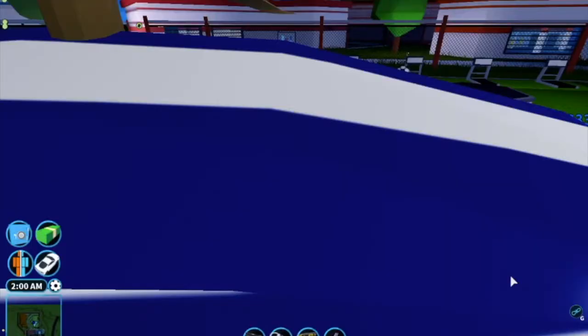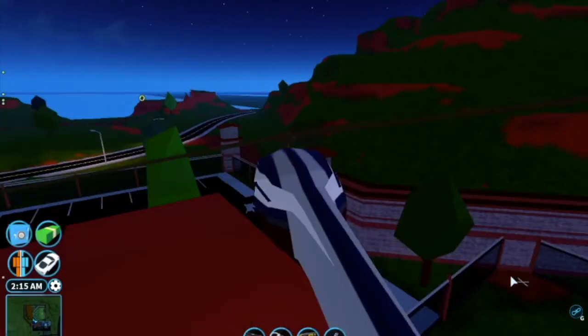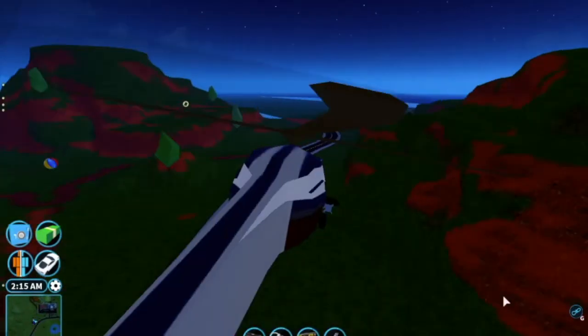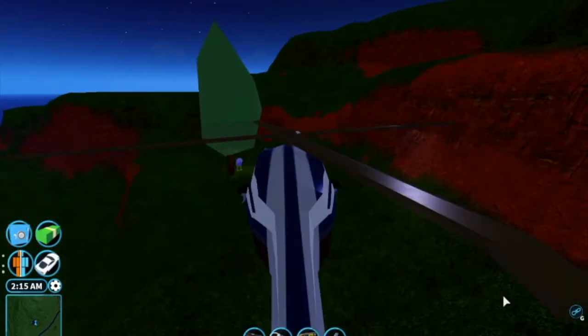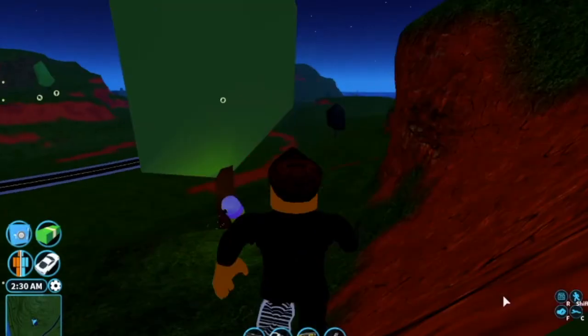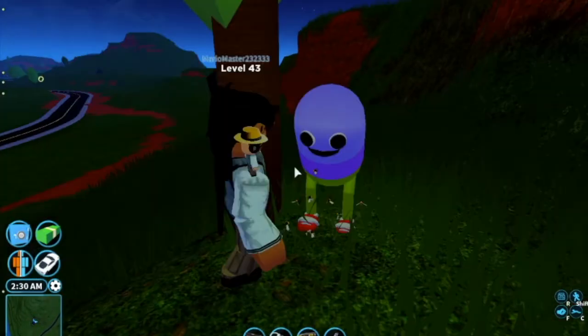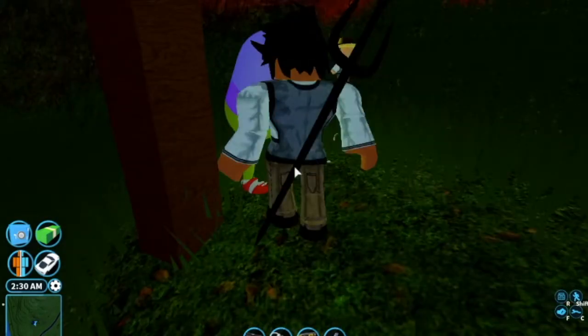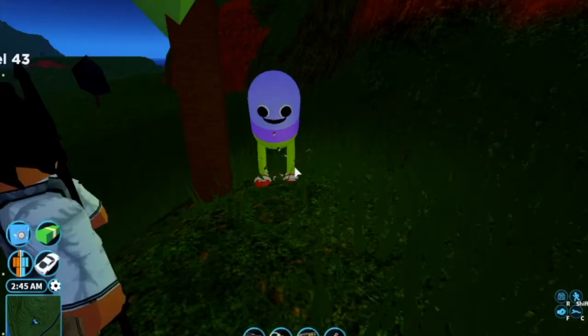So you know the prison here, the outside. Over here on these mountains, it looks like there is nothing to do with it. But look, on this tree there is this funny little guy. Look at him. He is a little bean thing with sauce.